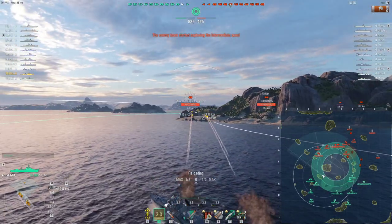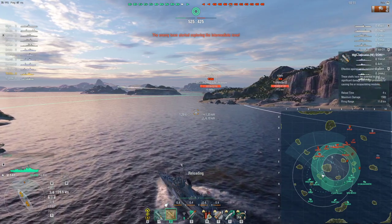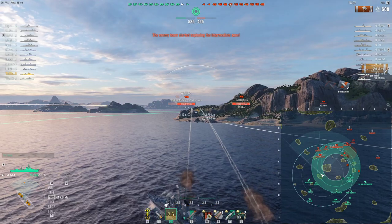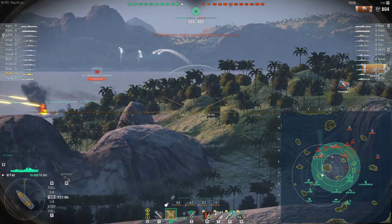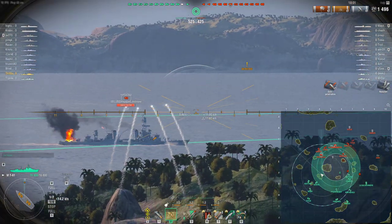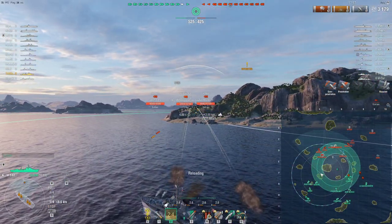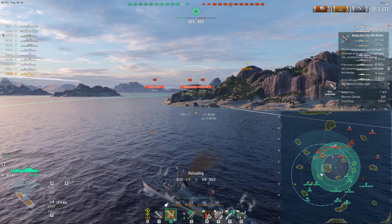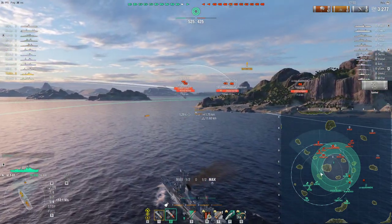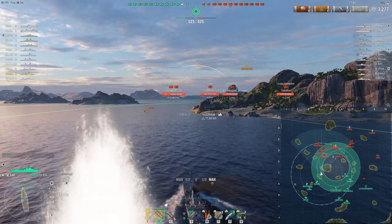The 128mm low-caliber guns result in fairly low HE alpha of 1500. Firing AP into the Pensacola here because he's giving broadside — the German destroyer AP has nothing impressive about it except its AP alpha, as is the case with German cruisers as well. Overpinning the Pensacola here, but 3000 AP alpha on a four-second reload is nothing to scoff at. I do get detected by my firing bloom, so I've got to be a bit careful.